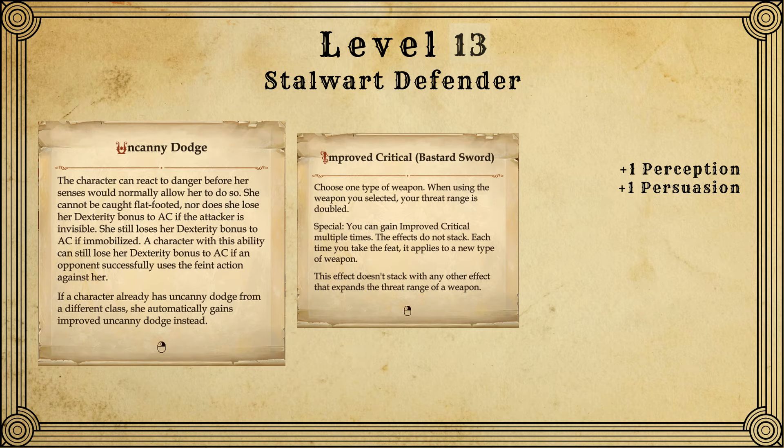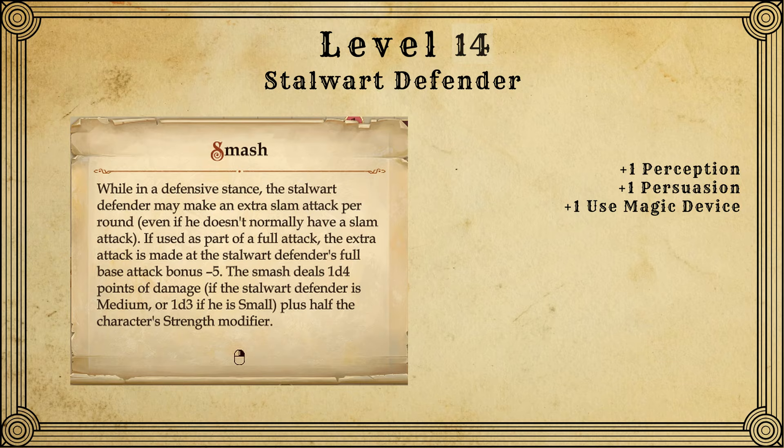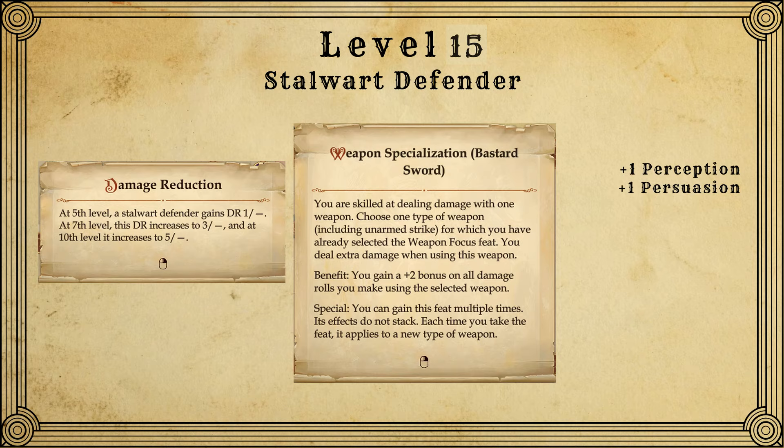At level 13, Stalwart Defender is going to give us Uncanny Dodge. For feats, I like to take Improved Critical. From here on out, the feat selection is really flexible — you've pretty much gotten everything that's important and it's kind of hard to mess up the build from this point forward. I'm going to be grabbing some offensive-focused feats, but if you want to grab some defense-focused ones, go for it. At level 14, we get to pick a feat from the Stalwart Defender line, and I pick Smash — it helps out a little bit with the damage when you're in your defender stance.